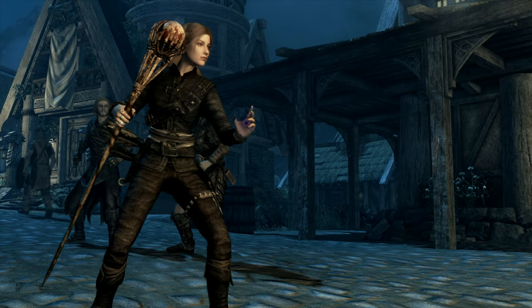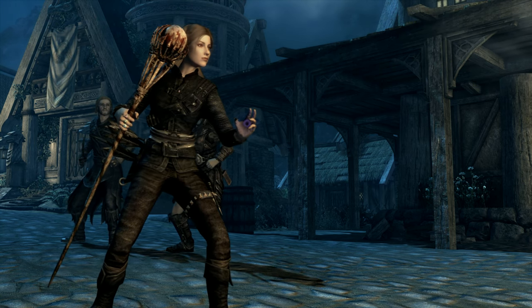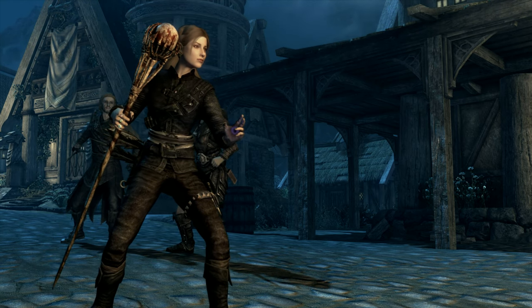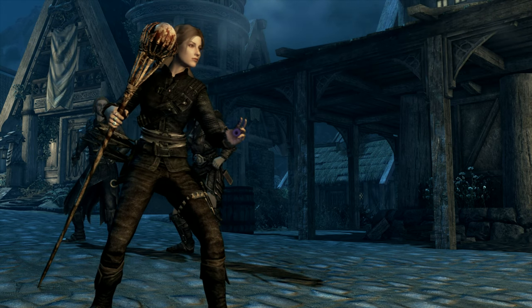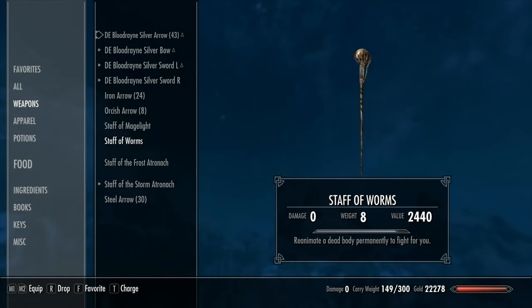Now we're starting to get to the more interesting stuff — the Staff of Worms. This is a powerful staff apparently once owned by Mannimarco, the King of Worms. It will reanimate a dead body, and the reanimated corpse will become your permanent ally — and that permanence is the key word. I checked this out at the level my character is, and I was able to reanimate low-level vampires and a Rift Guard, which could be any level between 20 and 50. I'm assuming this staff can reanimate much higher-level characters, which could make this very, very interesting. If anyone's tested this further, let me know in the comments below.